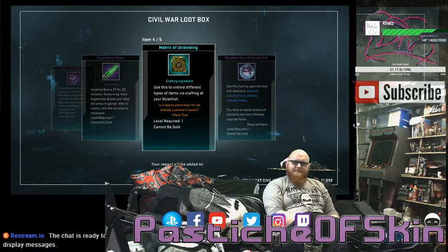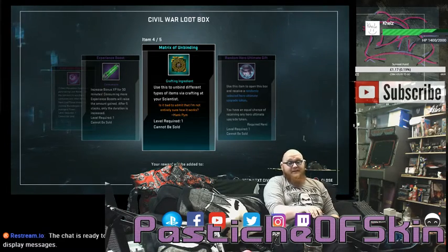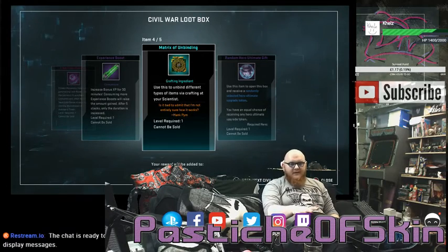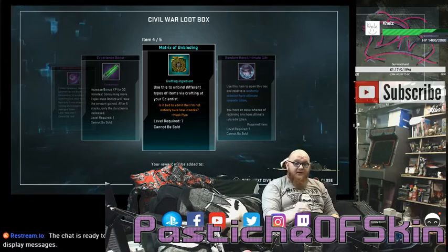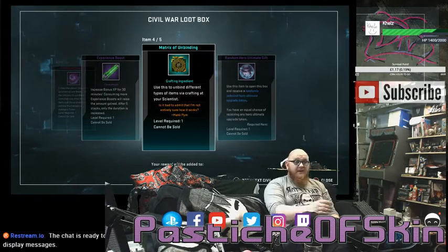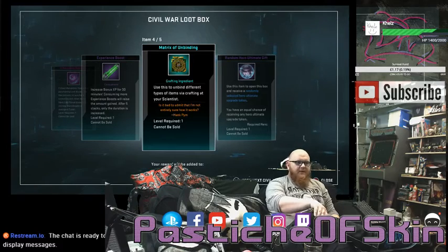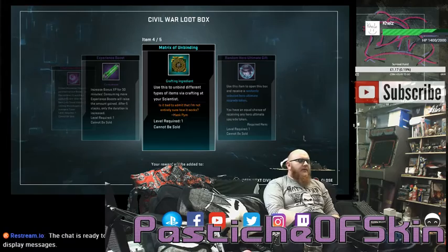A Matrix of Unbinding — hmm. That'll be within the first five. Gazillion, is there anything we can convert this into? Can we break it down into components and reuse the components for someone else? Because I don't need these at all. There's literally nothing I have that's actually going to be that important to pass from character to character. Opening the next Civil War box, number six.